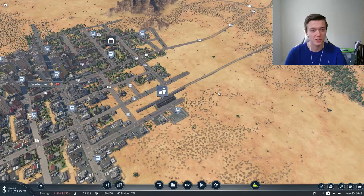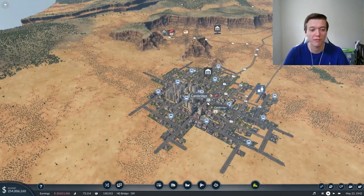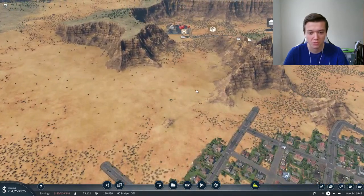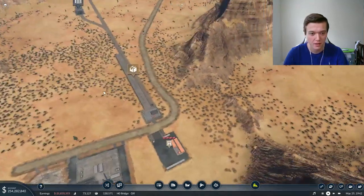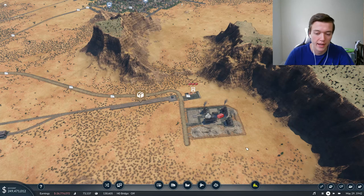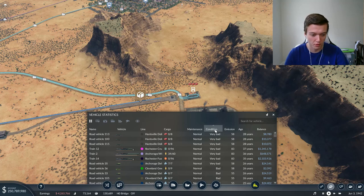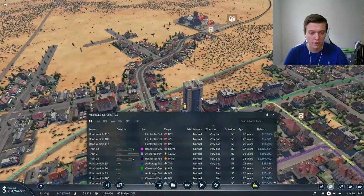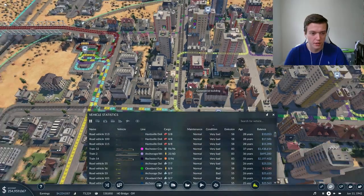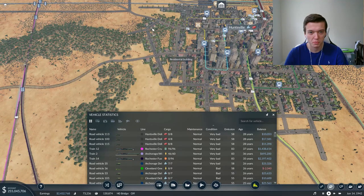That took me like 20 minutes but for you guys it took a split second. Another thing I was looking at earlier - if we really wanted to fix up Cambridge some more, we could redirect the highway system and upgrade the vehicles. But instead we're going to do some management because we have some old vehicles, including three trains in very bad condition. Let's go ahead and clear that up. Over at Huntsville Delivery we also need to upgrade. There are so many lines in the city - it's a mess - and we should probably add another line soon.